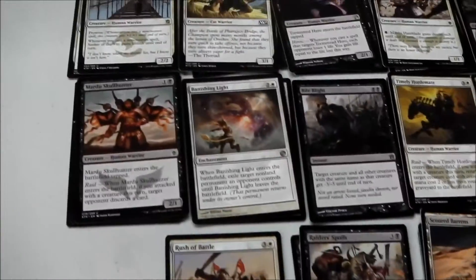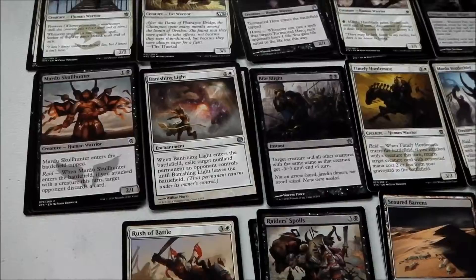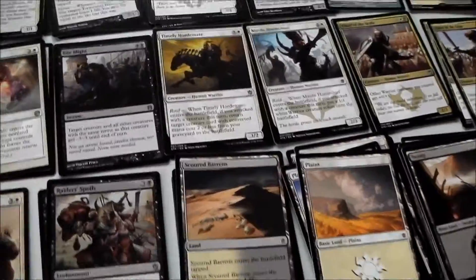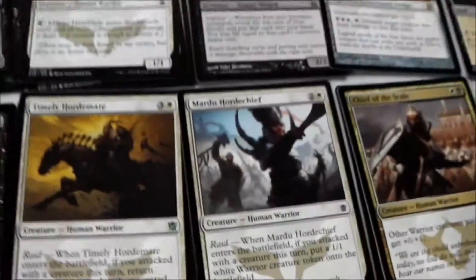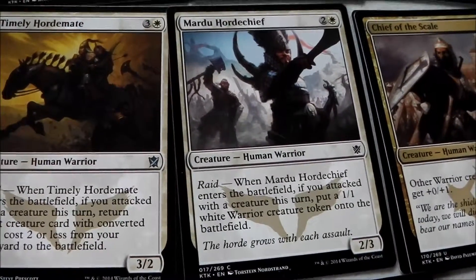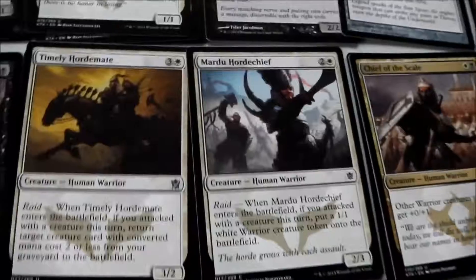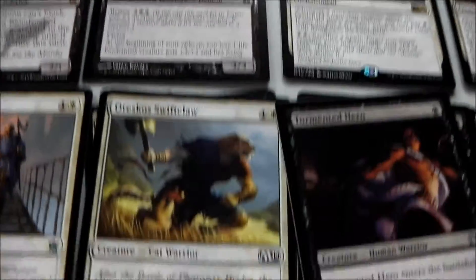Now there's quite a few reprints of cards from Theros and Journey into Nyx. Most of the cards seem to work quite well with red, white, black — that's Mardu. So right here you've got a nice start for a Mardu deck. Just add in some red and away you go.